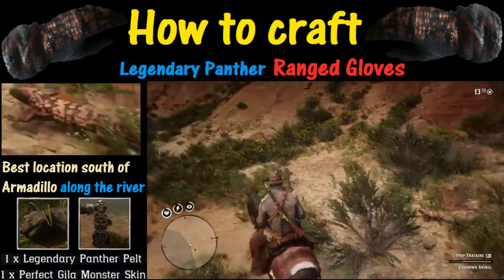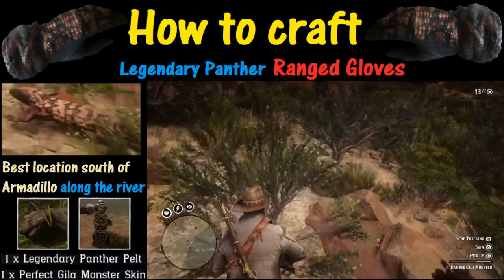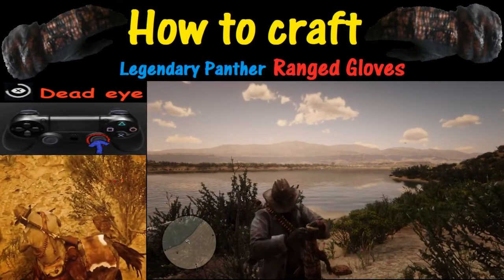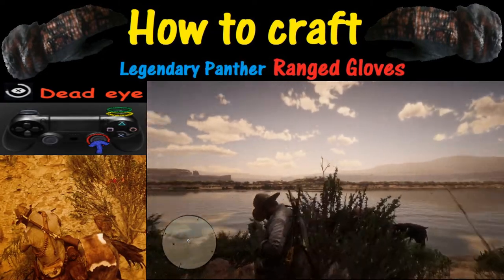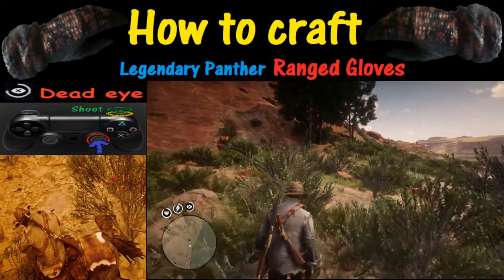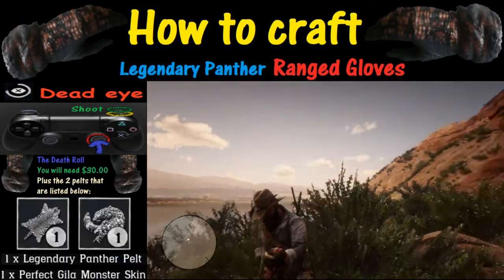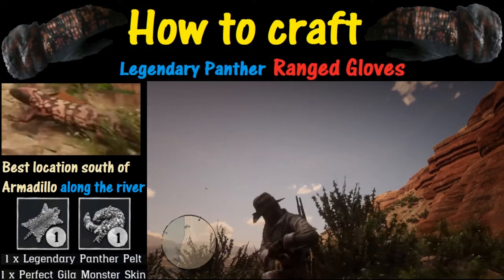We're getting warmer. There it is. We get off our horse and confirm it is three stars. We'll skin it by holding down the triangle button. What we did there is we activated Deadeye by pushing in R3, tagged it with R1 highlighted in yellow, and then pushed R2 to shoot once we had our tag in. This is a tough critter, but hopefully that slow motion replay gives you an idea of what you have to do.